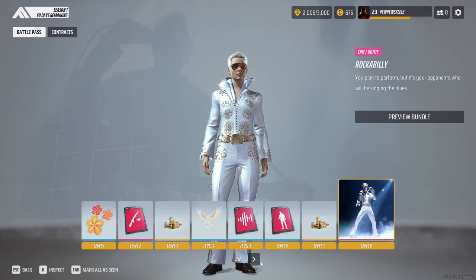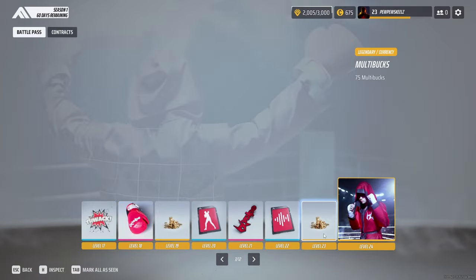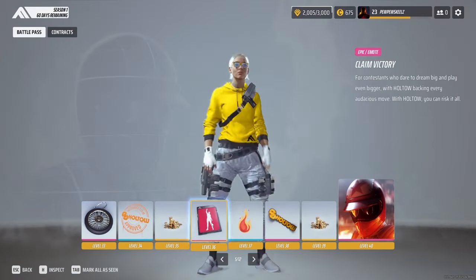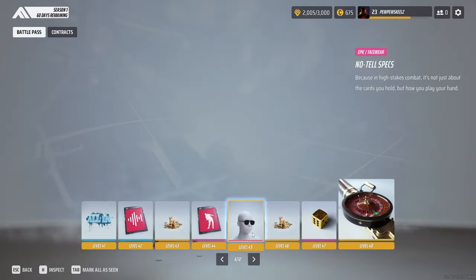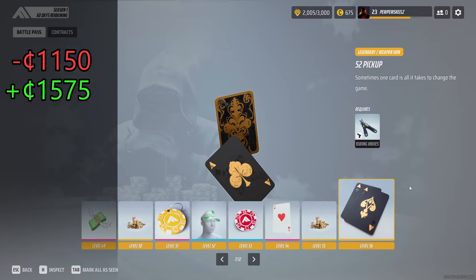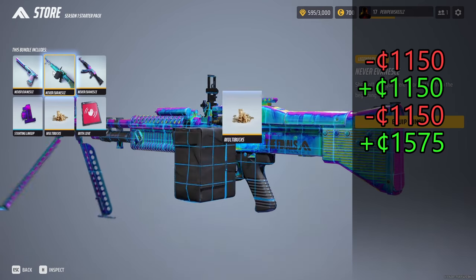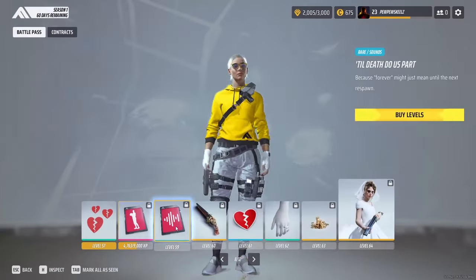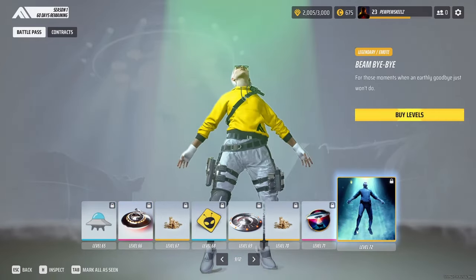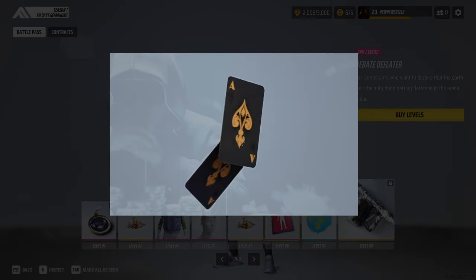The battle pass is extremely well-made for a completely free game, offering nice skins including a boxer outfit with your nickname written on the back. More interestingly, it offers almost 40% more currency than it actually costs if completed fully. You can also spend 1,150 currency on the starter pack to get some skins and get your money back, then buy the battle pass for great value. Some of the nicest weapon skins are actually free, like a diamond pistol skin or the throwing knife skin which is a really amazing pair of aces.